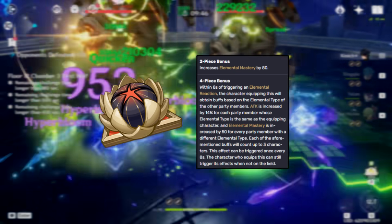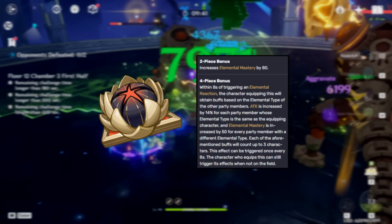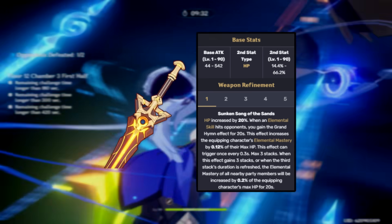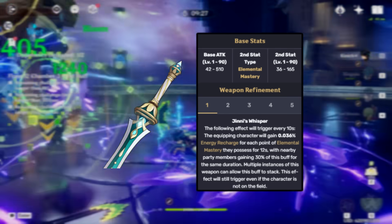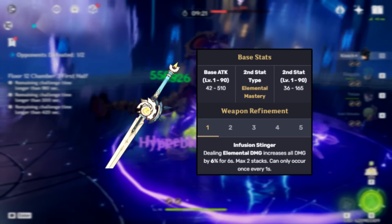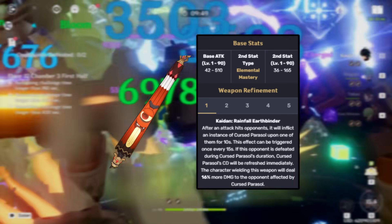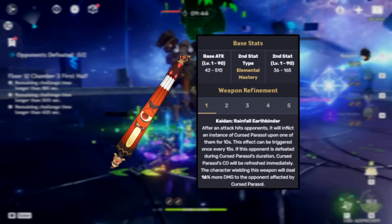Regardless of which artifact set you choose, you'll want Elemental Mastery main stats on all pieces. For weapons, Shinobu has several really accessible options. Her best is Freedom Sworn for its massive EM bonus and buffing passive, but Key of Khaj-Nisut can work well too. Xiphos' Moonlight is an amazing 4-star gacha sword that helps her EM and the team's energy needs. And even if you don't have those, Iron Sting is an amazing craftable EM alternative — you only need one copy since she's only using it for the EM bonus, not the passive. Toukabou Shigure is also an event-exclusive weapon she can use in place of Iron Sting, but they perform almost identically.